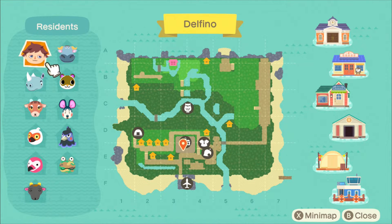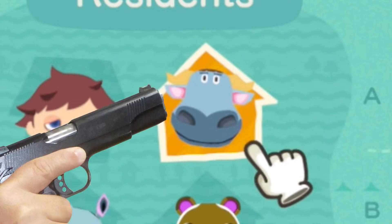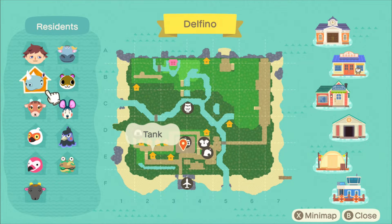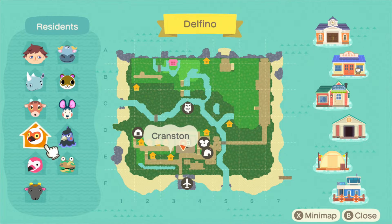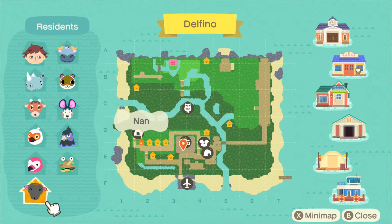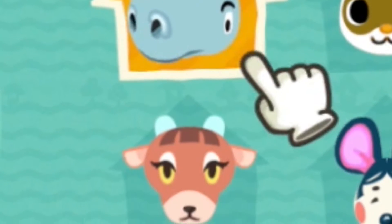My villagers are me, T-Bone — who actually moved in without my permission and I kind of hate him, so he lives away from everybody else — Sylvana, Tank, Pashmina, Greta, Ken, Cranston, Flora, Camo Frog, and Nan. I still have my original two villagers from that first video.